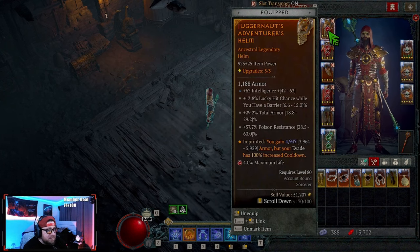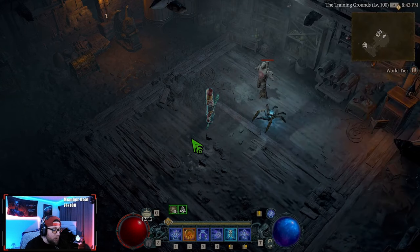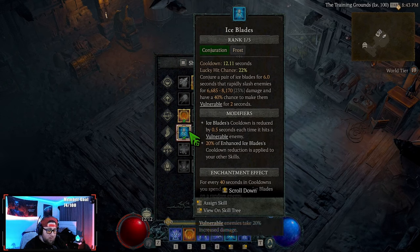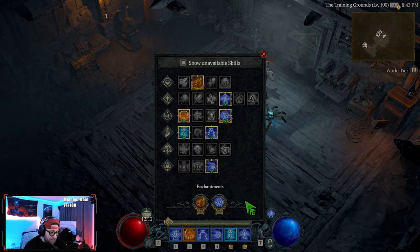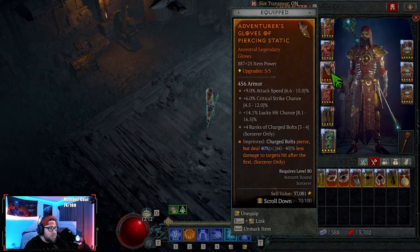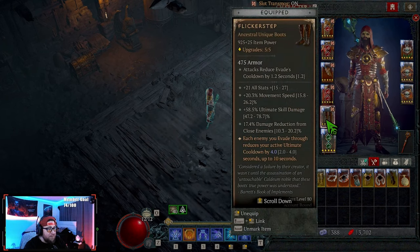For gear, we're running Juggernauts but you really want Disobedience to help with our evade. You're looking for intelligence, lucky hit chance, total armor, and cooldown. Then we have Remnants — this helps when we teleport. Teleport is also our next enchantment slot. When doing bosses, swap Teleport enchant out for Ice Blades for more cooldown, but use Teleport for speed farming everything else. We also have Piercing Static — try to get this maxed — and Tobalt's Will for resource and increased damage when unstoppable.